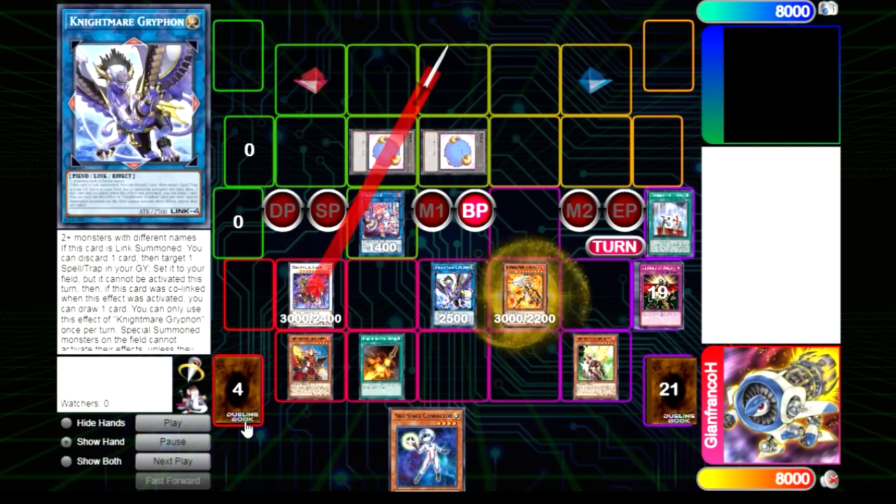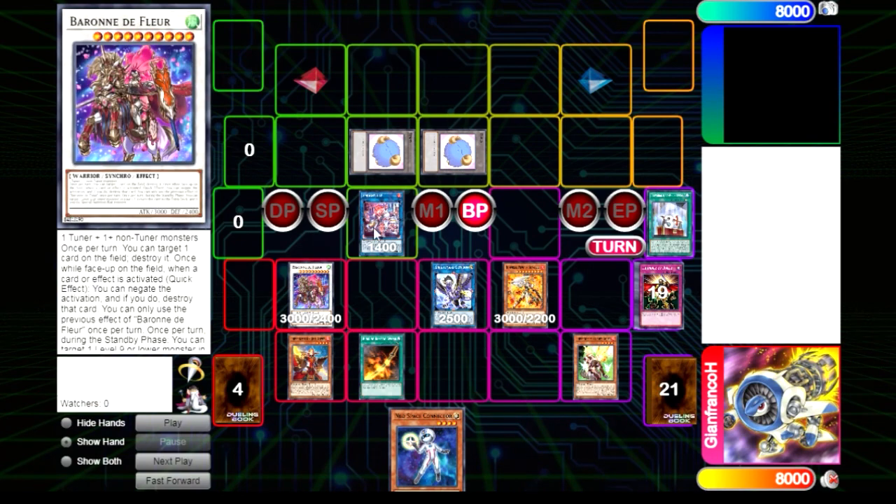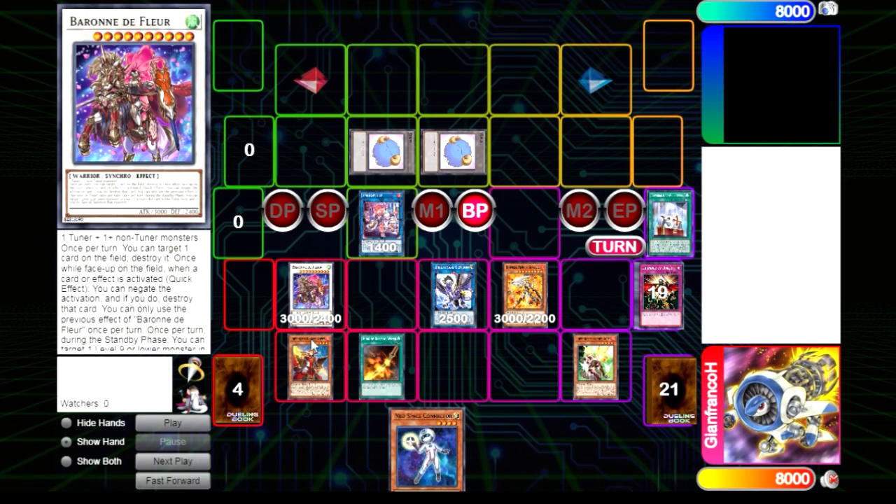Now there's not even a Red Reboot to counter this — they have to have a quick-play removal, but then we have this and we're unable to be targeted double, so we win.